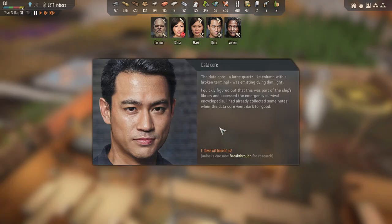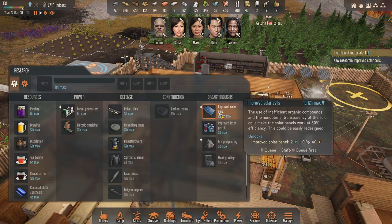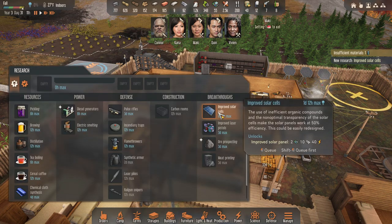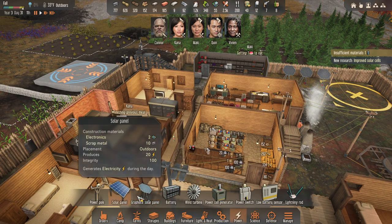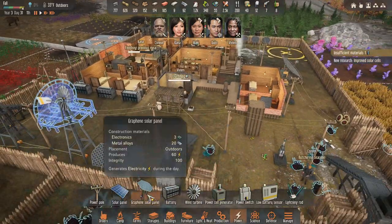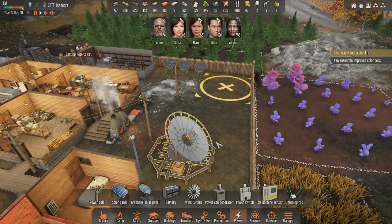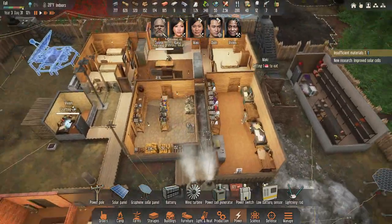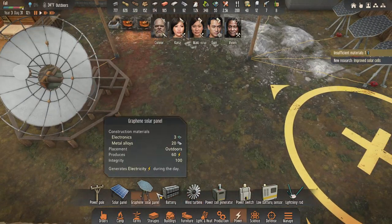Exploration complete — protecting one of the ship's data storage devices, small modules. Yes! Go there immediately — that's where we always get new research. Large quartz column in the middle — this is what we had before, so we get a new breakthrough. Improved solar cells! This is 20, 60 — so it gives me an in-between one. If I have this one, why would I want the other ones?